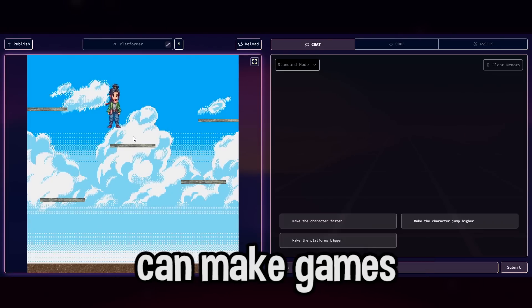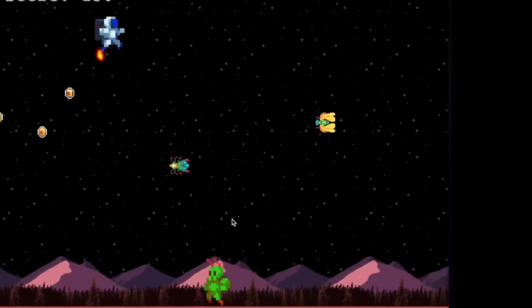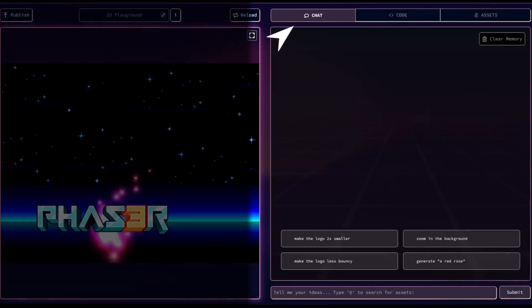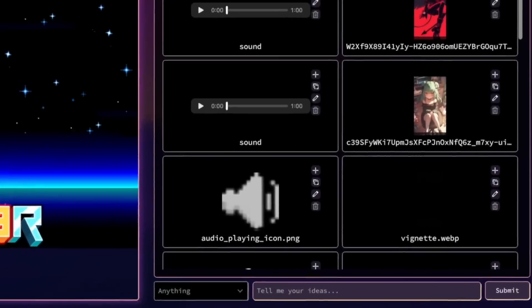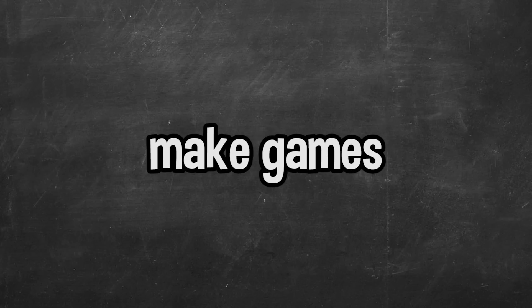This AI game creator can make games instantly. All you have to do is tell the AI what you want and it will code it into a game. This is the Rosebud AI Game Maker — an AI game engine that allows you to create a game simply from a text description. It can generate game assets and code and literally make a game from scratch. In this video we're going to be testing out the Rosebud AI game creator and seeing if it can really make games instantly.